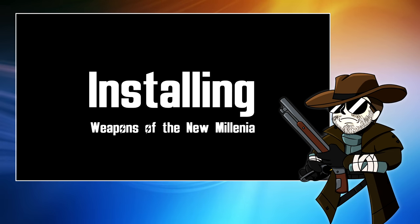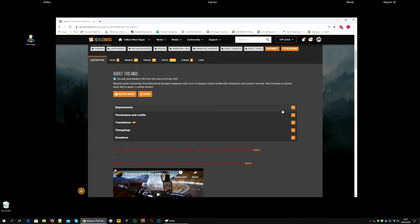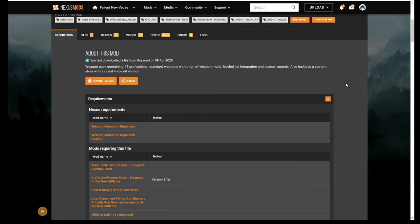Before we install Weapons of the New Millennia, of course the first thing we do is check the mod page, read the description in detail, and check things like the requirements. And then we notice there are two: Weapon Animation Replacers and Weapon Animation Replacers Foe Mod. Weapon Animation Replacers is required, but the second one isn't so much required as recommended because it's an easier way to install the first one.